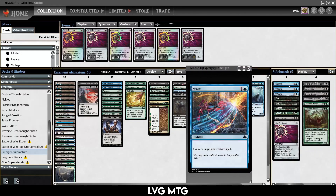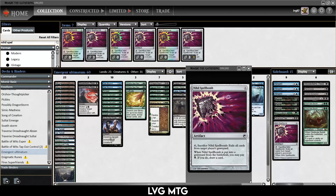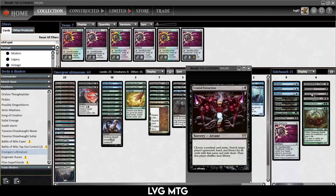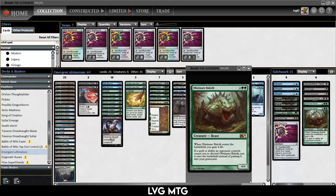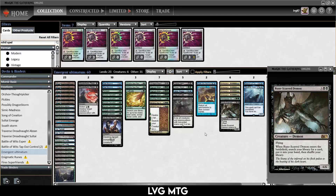Over to the sideboard: I have some Negates, some Thoughtseizes, Ground Seal, Ravenous Trap and Nihil Spellbomb versus Graveyard decks, Bloodchief's Thirst for extra removal, Memoricide and Cranial Extraction — if you want to guarantee one of these effects you can tutor for both. Against certain combo decks that's going to be great. Yahenni's Expertise for some more removal, and then Obstinate Baloth, which is decent against aggro decks for life gain. I've not played with this deck a bunch but the theory is all there — let's see if it works out in practice.